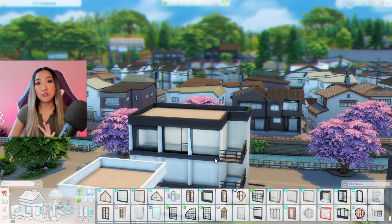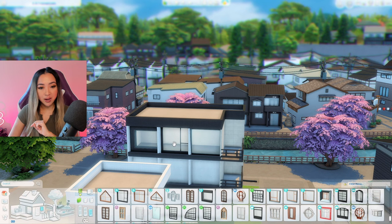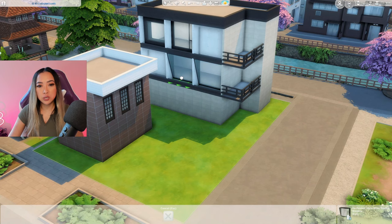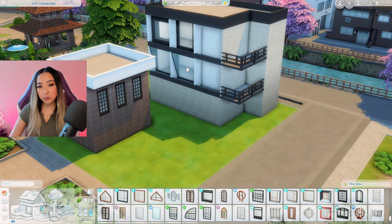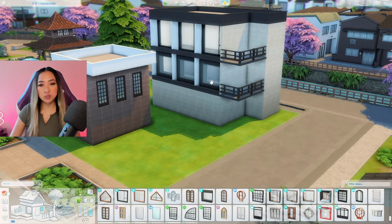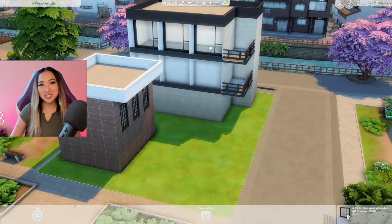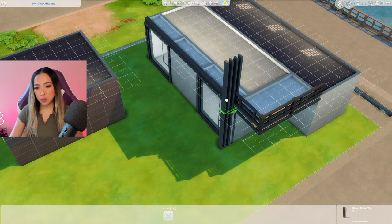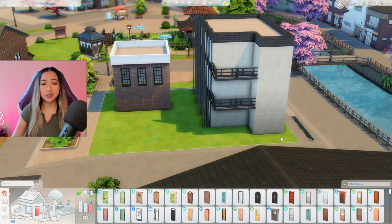We have three different windows that all fit perfectly wall to wall, floor to ceiling. This one is from the Eco Lifestyle pack, this one is from Growing Together, and this one is from the Desert Luxe kit. The Desert Luxe one is cool because the window is on an angle, but it looks a little too contemporary on the entire hotel. The Eco Lifestyle ones are a little bit too clunky, so the winner today are the ones from Growing Together. For some additional dimension, I'm grabbing these slats from the City Living pack and stacking them on top of each other going all the way up to the roof.